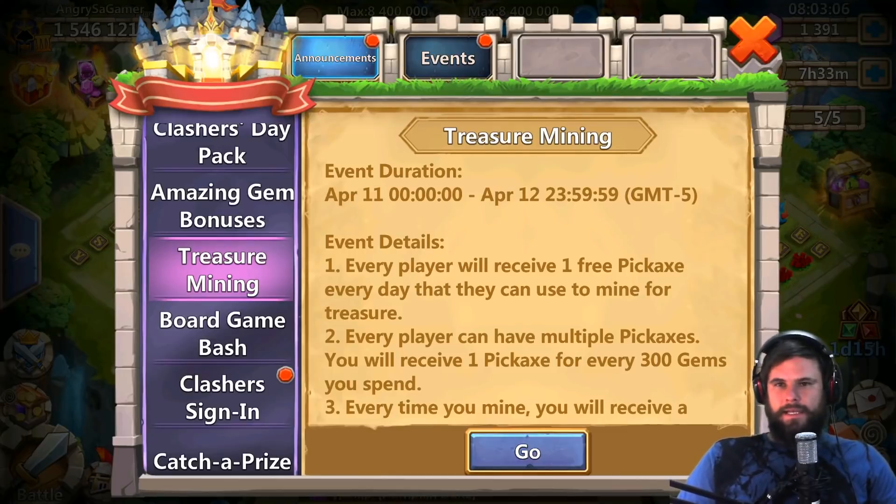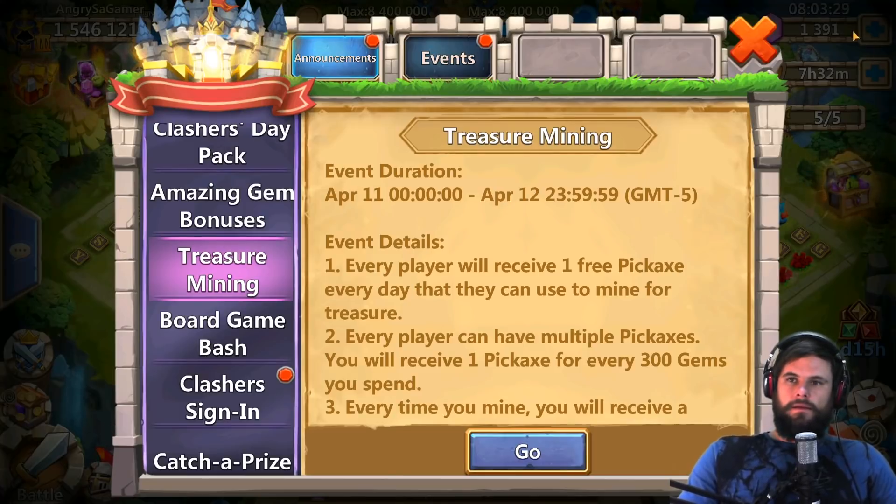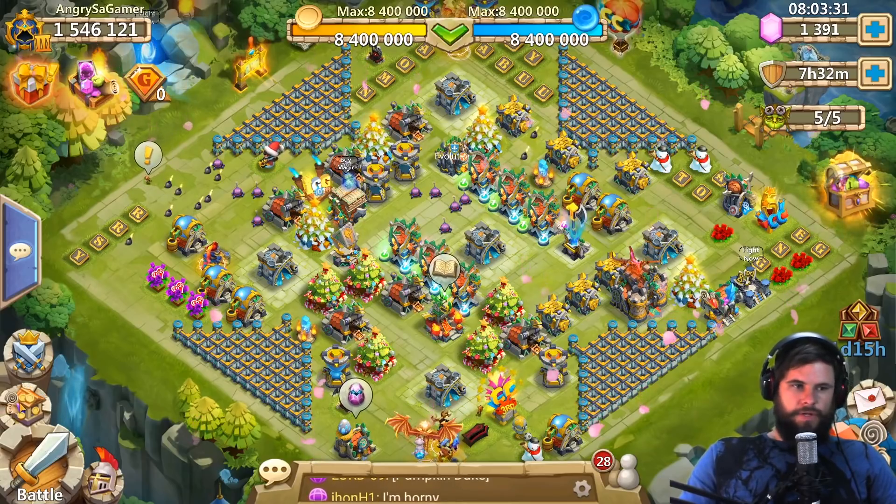What's going on guys, it's your boy Angry Saga Gamer, over here on the Android server on my main account. Today we're gonna do treasure mining. As you've seen from the thumbnail, we're doing treasure mining, and it clearly states every player can have multiple pickaxes — you will receive one pickaxe for every 300 gems you spend.